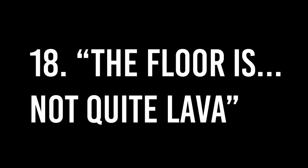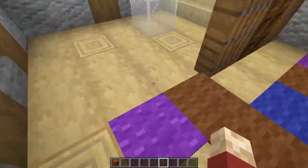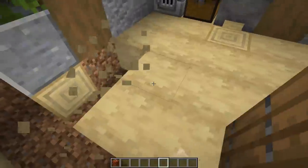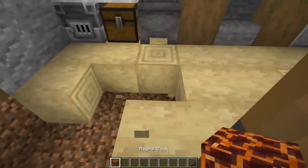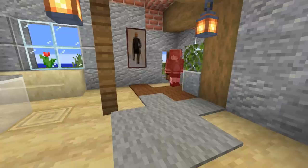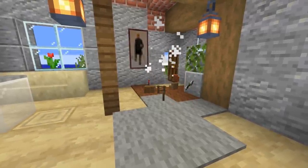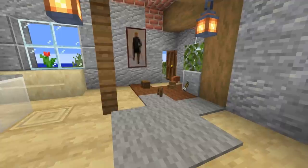Number eighteen: the floor is not quite lava. If your friend has decorated their house with a bunch of carpets, simply remove those carpets, add magma underneath, and replace the carpets — do try and remember the pattern. Then watch as when they come in their house, they try and figure out why they're taking a lot of damage.